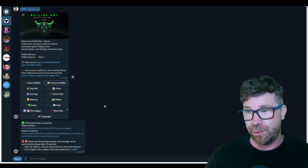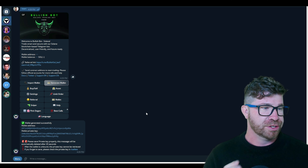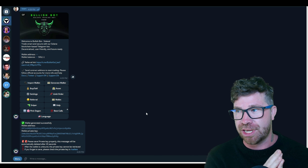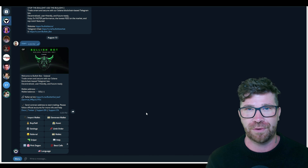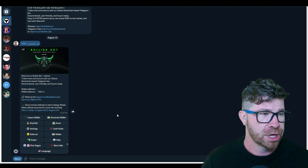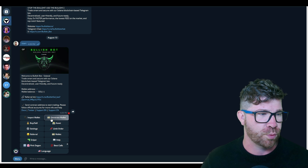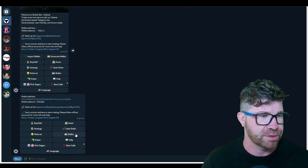Let's generate a new wallet so we can send Solana. You'll see the wallet address and your private key. Keep that private key for yourself — this is technically a brand new wallet you've created. If you ever want to view your funds in Phantom or SolFlare, you can import the private key there. You can also see your referral link here and change the language.